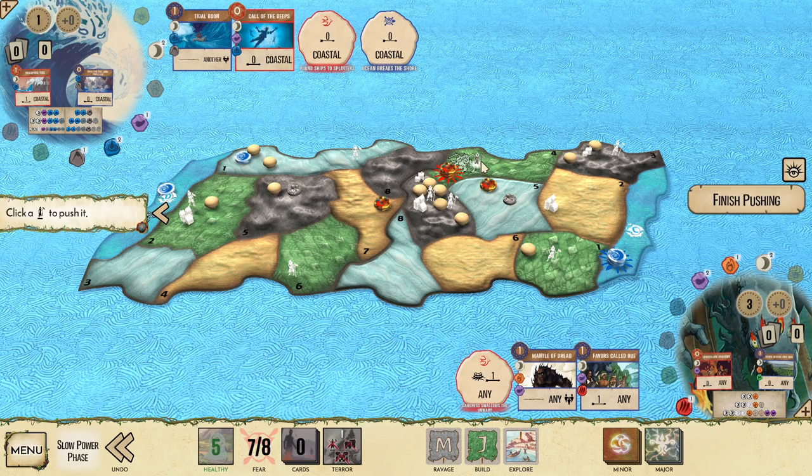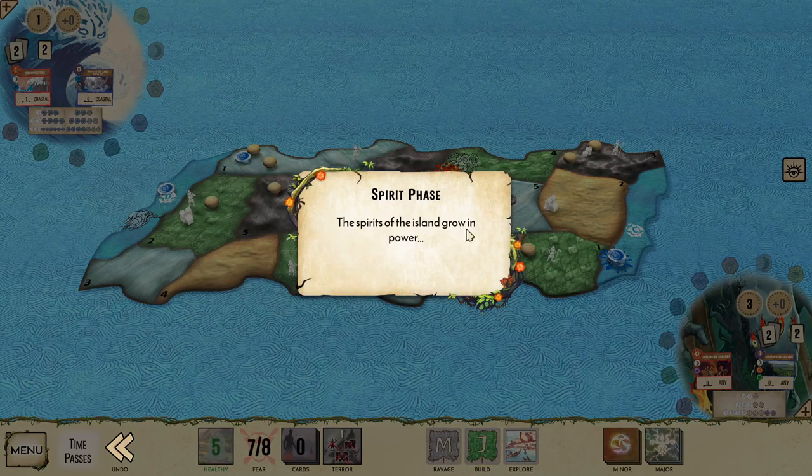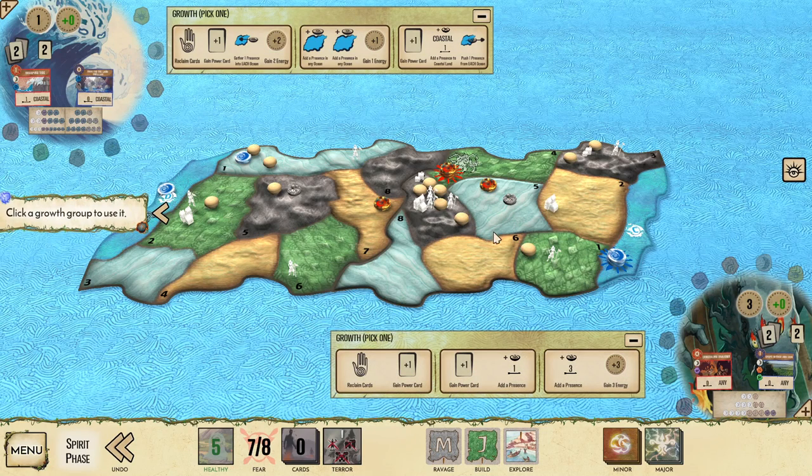We'll Mantle of Dread and push the explorer — we do have capacity to take it in this land. Depending on whether you're playing with events or not, you might have a preference on which land it goes into. I like to put it in the big land with all the Dahan just because that land is going to Blight, and probably no Fear card is going to stop it from Blighting, so I'd rather just set up in that land and do the best I can with it.